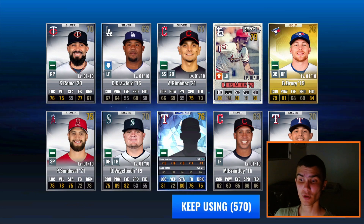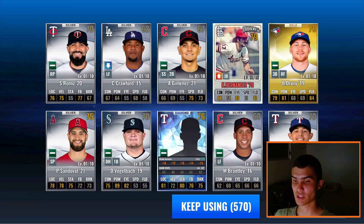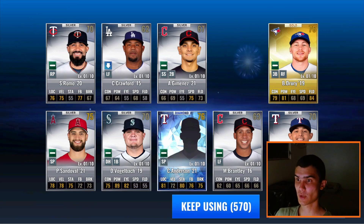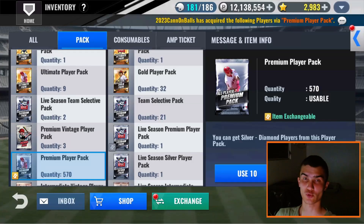We get our second diamond - another Texas Ranger, 2021 Chase Anderson. Not a really good year for Chase Anderson. He had a good year in 2017 with the Milwaukee Brewers, so for Brewers teams that's a good card to get. His 2018 isn't that bad as well. And there's Keith Hernandez right here, a Vintage card. I think that's enough for now - let's do some Special Training.